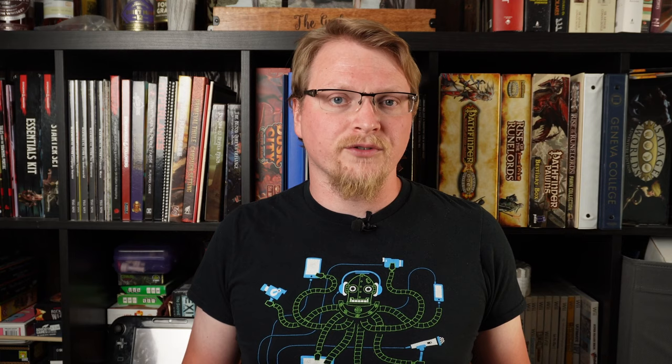The usual classes in the core rulebook include Barbarian, Bard, Cleric, Druid, Ranger, Paladin, Fighter, Rogue, Wizard, and Sorcerer. During character creation, each character gets an additional edge for free, intended to be used for a class edge, though it can be used for any edge the player wants.